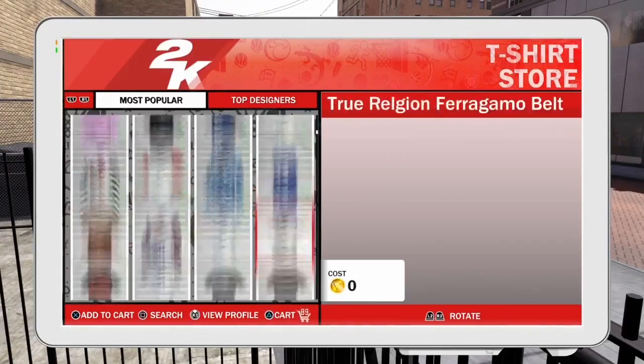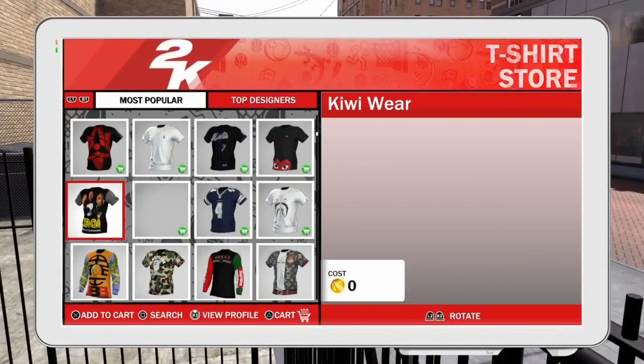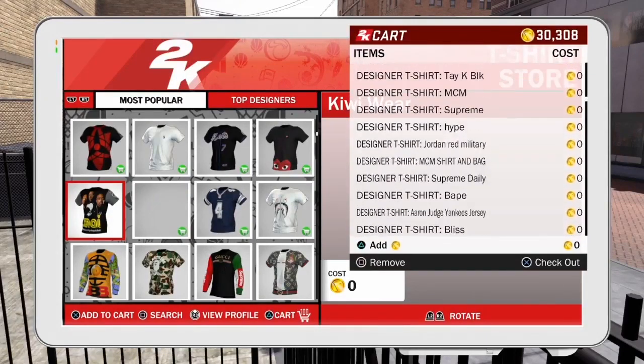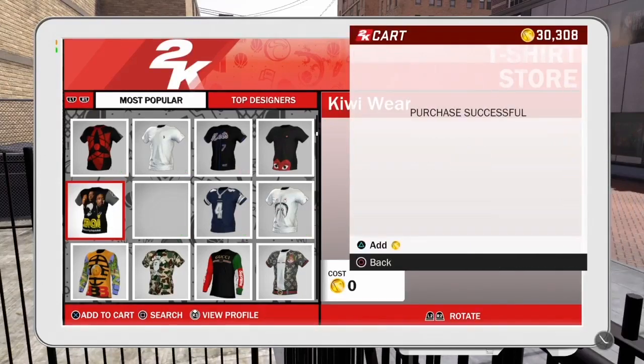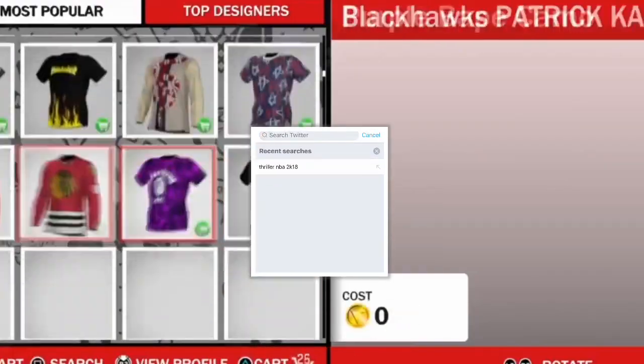Every single custom shirt at the shirt kiosk is free right now. The downside is you have to be 80 overall or higher to do this, because you don't unlock the shirt kiosk until 80 overall. I just bought just about every shirt I could until it told me max, and every single shirt is free — it costs no VC. Everybody needs to hurry up and do this now before it gets patched.